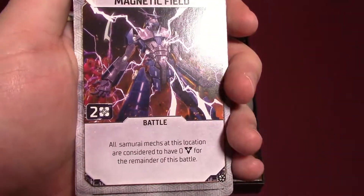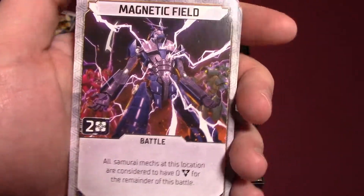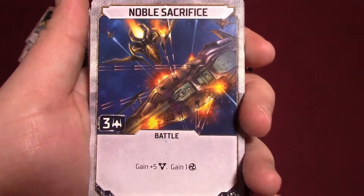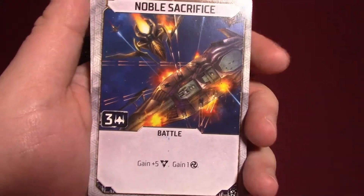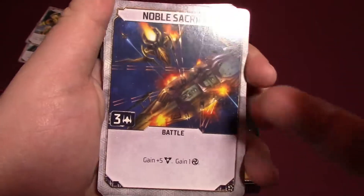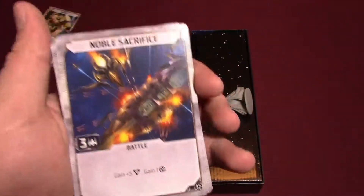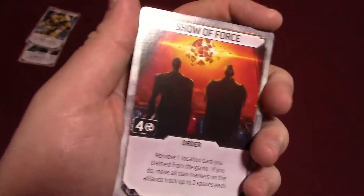Magnetic Field: all samurai mechs at this location are considered to have zero for the remainder of this battle. Talk about a way to ruin someone's day. Noble Sacrifice: you have to sacrifice three ships, but you get five attack and you gain an honor. I like the way they try to really bring in the honor — it's about getting points, but the fact that it's honor points and a lot of the things you do make sense with the honor system. I like that a lot.